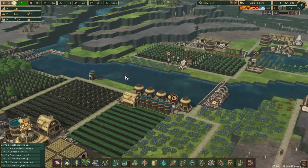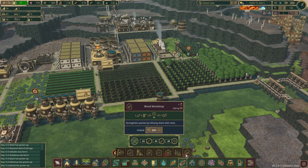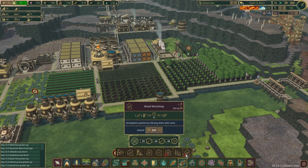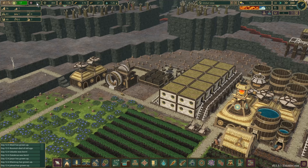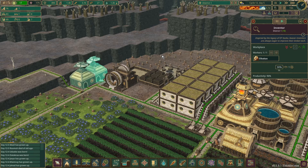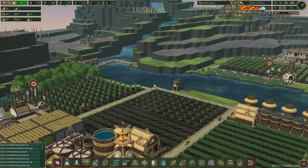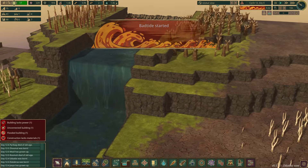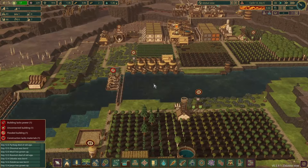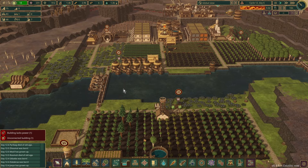We still need 800 for the wood workshop. We have our two additional inventor's huts over here, that's pushing science up reasonably quickly — we're producing about five an hour, so a decent amount per day. Spinning on until morning. There we go — bad tide, nine days. We should be okay. A little bit of flooding as that settles, that'll be fine.